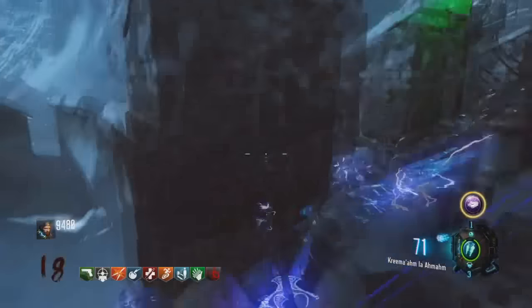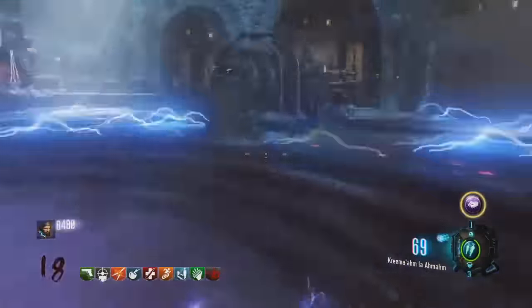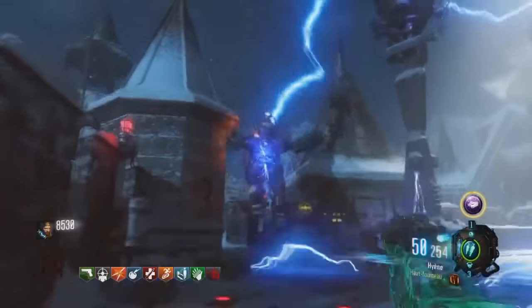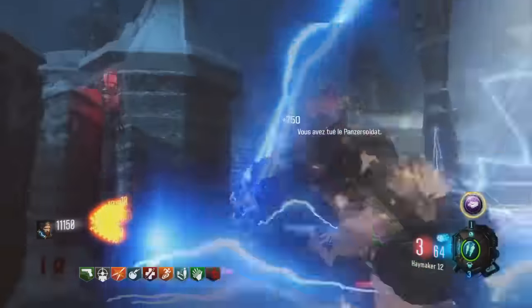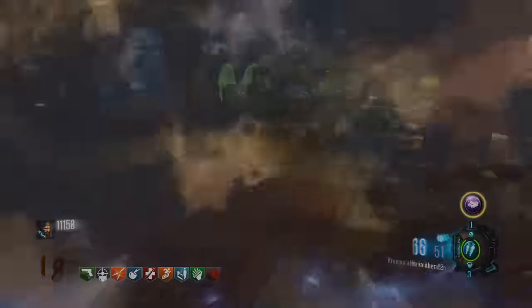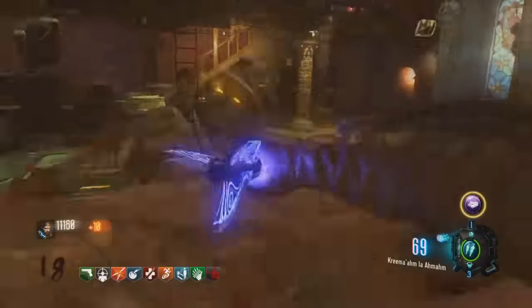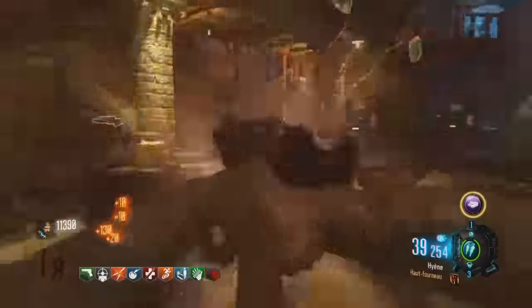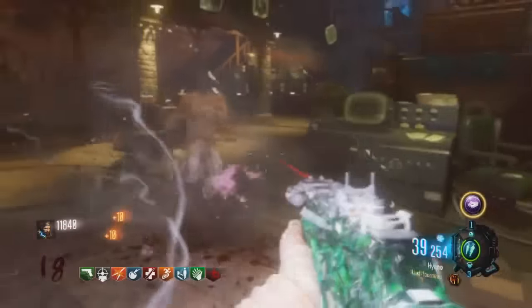En quoi consiste cet easter egg ? Et bien tout simplement, vous devrez améliorer le déboucheur, puis tuer des zombies à l'aide du déboucheur amélioré devant le journal de la salle des machines. Vous allez voir que celui-ci est interactif, qu'il va se modifier. Pour améliorer votre déboucheur, vous devrez tuer un Panzer, et à partir de ce moment-là, il sera enflammé pour une durée limitée d'une minute. Tuez des zombies jusqu'à ce que vous voyez une petite orbe bleue, qui indiquera que le journal est modifié.